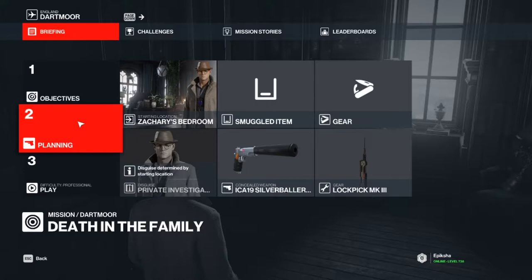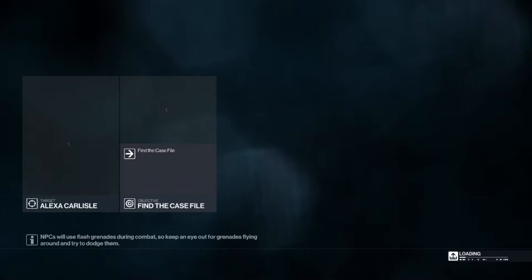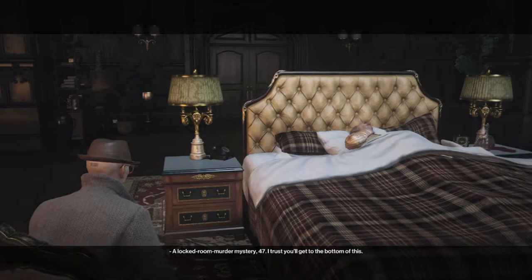What's up guys, a picture here. Today I'm going to show you how to unlock the 'I Find This Amusing' assassination challenge in the Dartmoor mission in Hitman 3. To start with, you're going to start in Zachary's bedroom — that requires level 16 mastery of this mission — and just bring along the silenced pistol. In my case I brought along the Silver Baller.